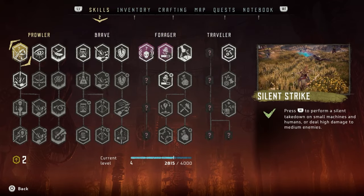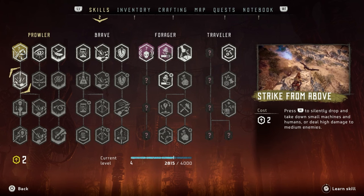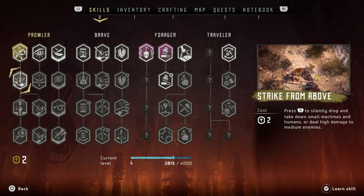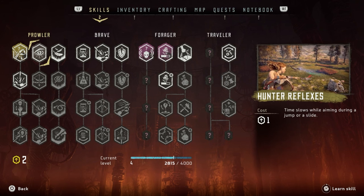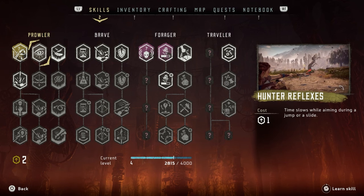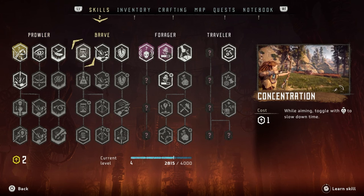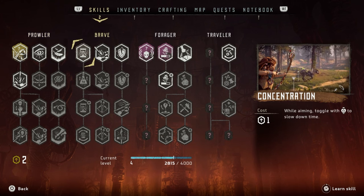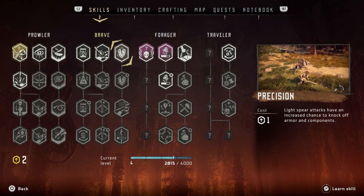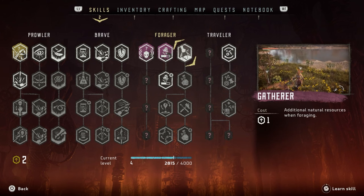Let's check out what we can get in terms of skills. I've got silent strike which is amazing — it will cost two points. I'd like to get it, it looks really good and very useful, however I don't want to rush. Counter reflexes: time slows while aiming during a jump or slide, that might be pretty sick. Critical hits: precision spear attacks have an increased chance to knock off armor and components — I'm not sure about that one.